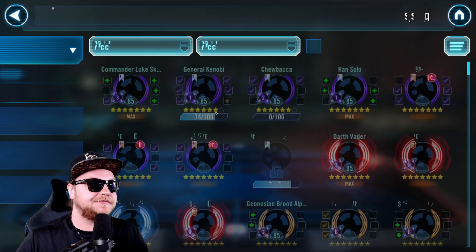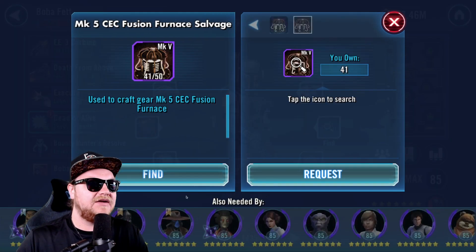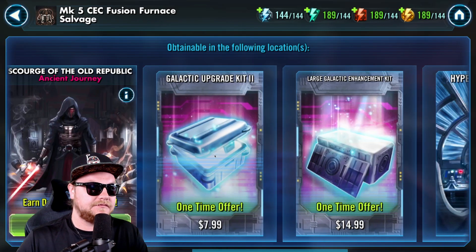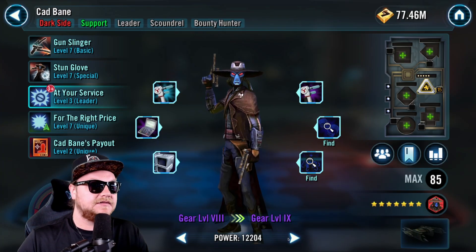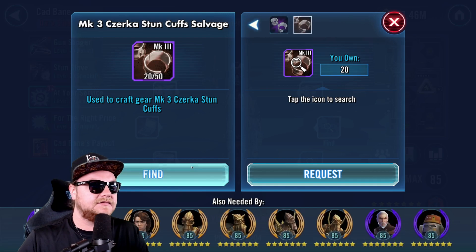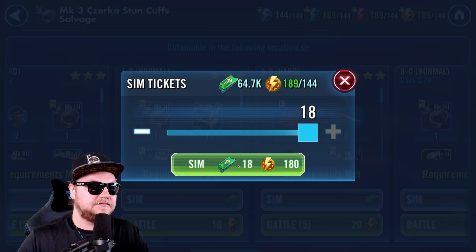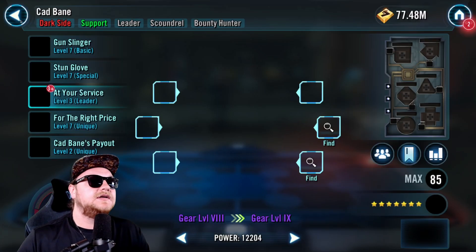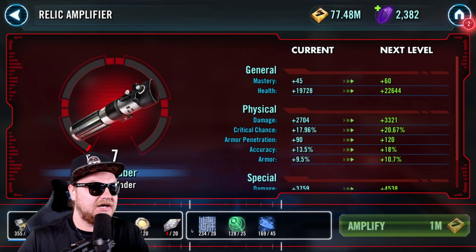Let's spend some energy here. Still grinding out on these bounty hunters, for sure. Except they all need that piece — we can't get on them yet. The rest of that energy, let's just make sure we're spending on Cantina relic signal data. I almost said Cantina mod energy, and that's not a thing.